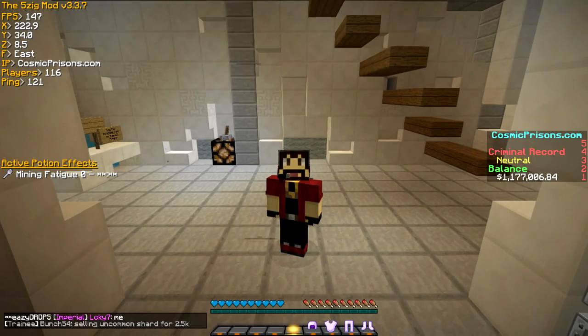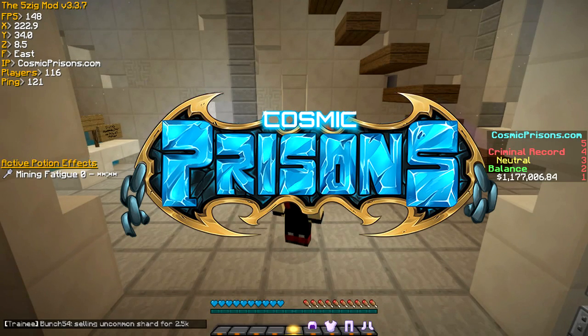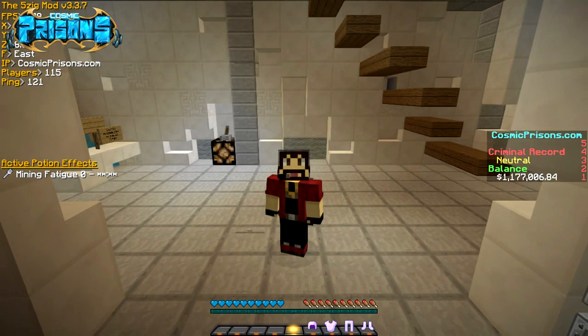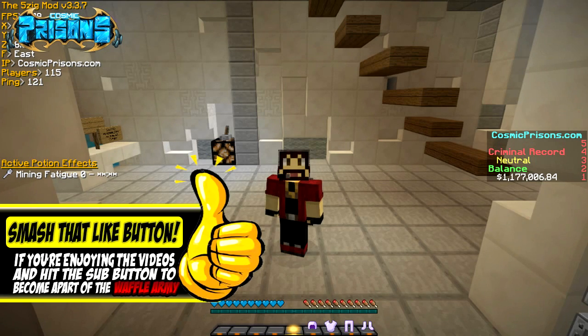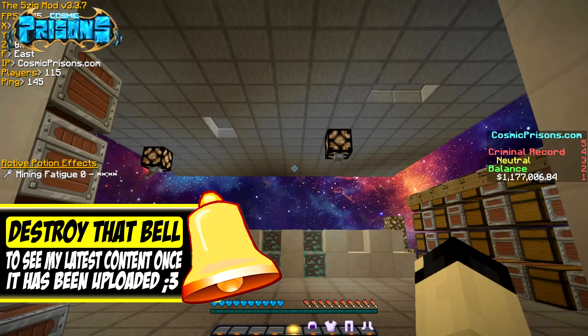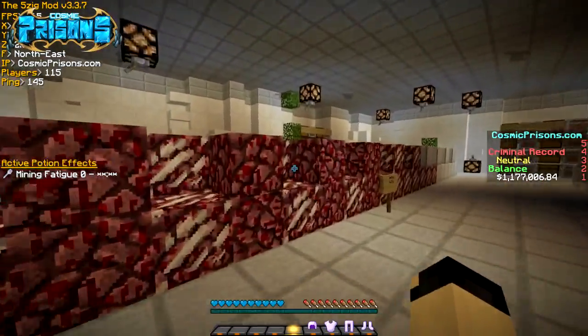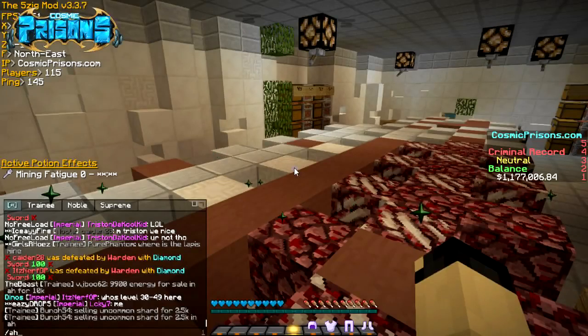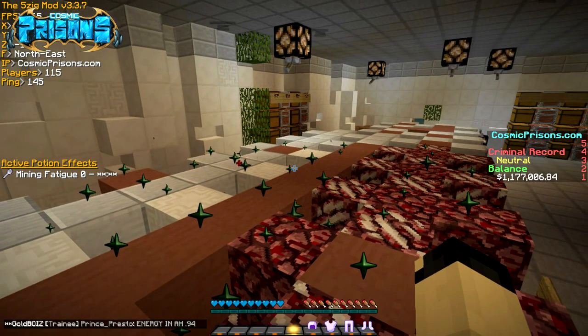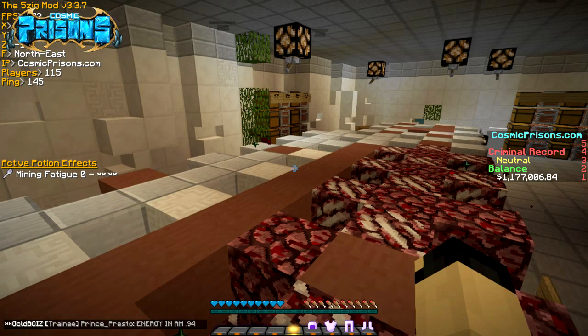Hey guys, it's DJ Waffles here with another episode on Cosmic Presence. Welcome back - there's been a lot of progress since the last episode. Last episode I was around two million, and I lowered my rate by about 923k. There were a bunch of diamond gens but someone bought them all. I took advantage - they were 100k each at the shop, it's normally 120k each, so I saved 200k because I bought 10.